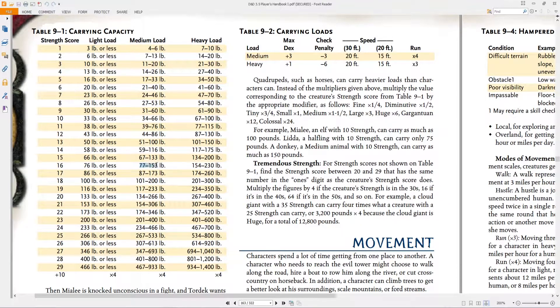As soon as we go to 77 to 153 pounds, we suffer medium carrying load penalties. Max dexterity — which is related to our armor — is the maximum dexterity we can have; there are also check penalties related to skill checks. Check out skill tutorial number four in this series to learn more. Our speed also drops to 20 if we have a base 30, or down to 15 if we have a base 20 such as a dwarf. Our run speed is still times four though.